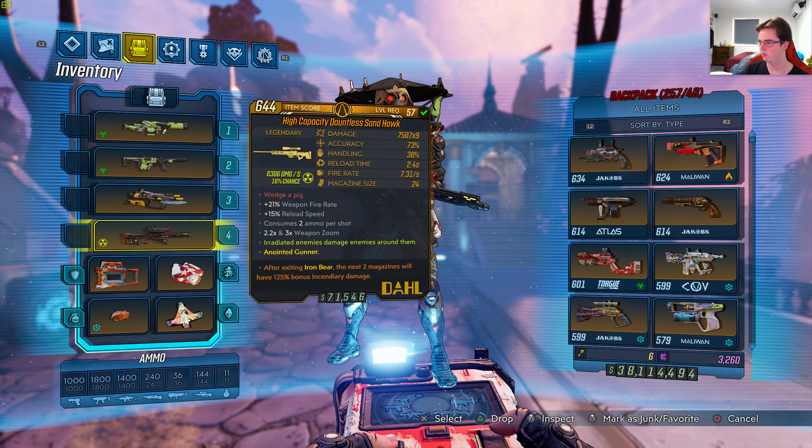It fires a line of 9 projectiles, semi-auto with tight spread, and 3-round burst with wide spread. It cuts off after that, and you have to kill Katagawa Jr. on Mayhem 6 or above. I got this on Mayhem 10. This is the stats for Mayhem 10, as you guys see right now.